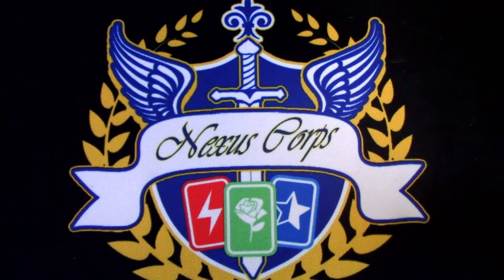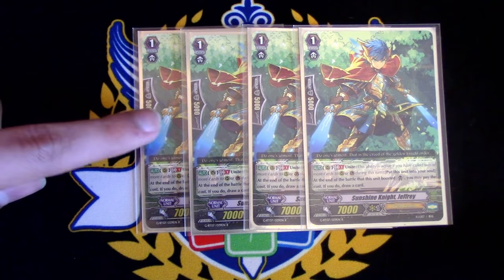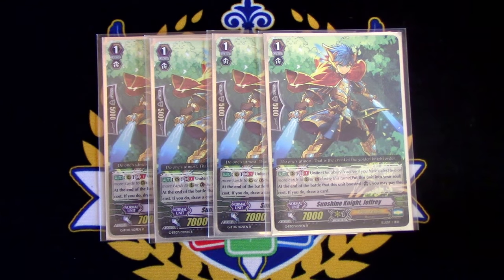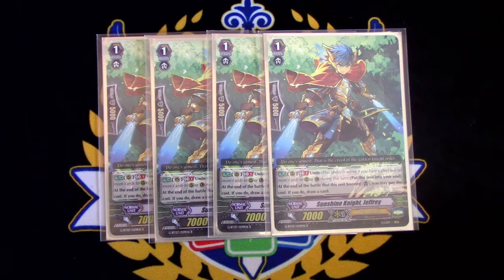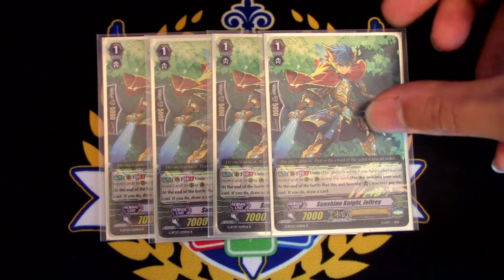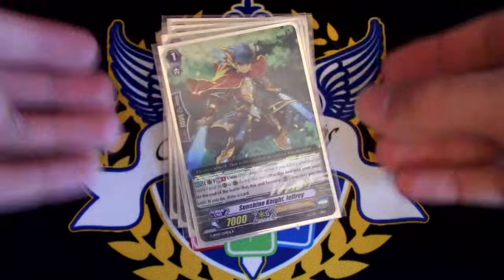I like running Karanus at 3 because I want to run 4 copies of Jeffrey. The reason I want to run 4 Jeffrey is because this deck needs hand really badly. I tried running Draw Triggers in this deck and it was just garbage. Decking out isn't really a thing anymore in this deck, because if you don't win by your second stride, you're basically dead anyway. So drawing cards to help you defend throughout the turns is really important. I'd rather have the Jeffreys, so that's what I put it at 4.